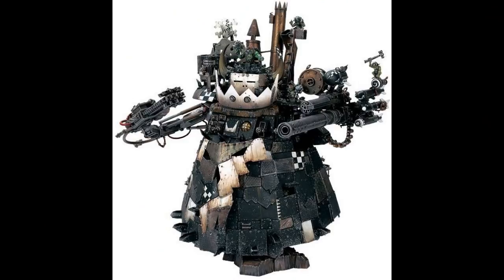The Stompa is sometimes called a smaller orc Gargant, the equivalent of an Imperial battle titan like the Warhound. In true orc fashion, every Stompa is very different but equally deadly. The standard Stompa generally consists of one arm with some kind of massive hammer, chainsaw, or equally suitable smashy-slashy thing, with the other arm consisting of several massive guns and rockets, and the body festooned with smaller guns.